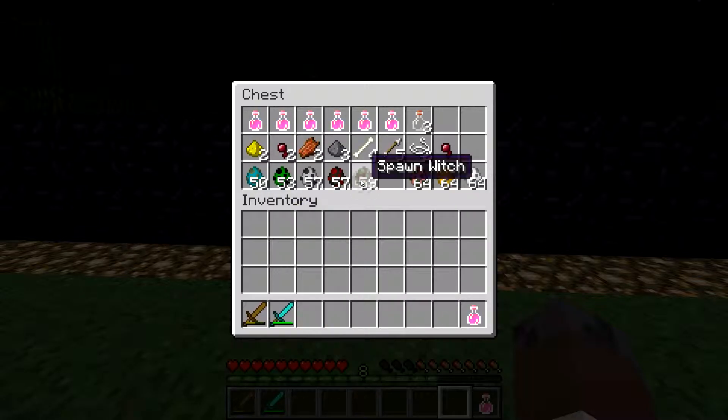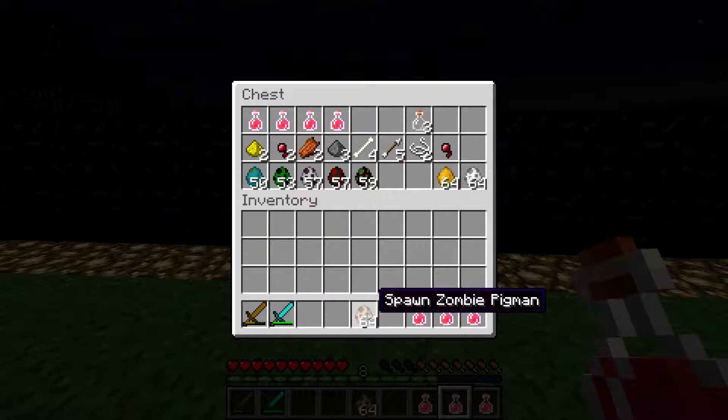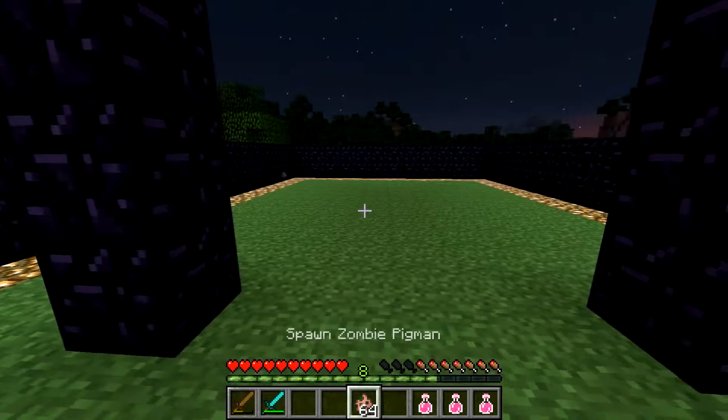Those are the common ones. We're not going to do Enderman because they're just too hard to fight until you have armor. But when we go into the nether, these are the common ones: Zombie Pigman, the Blaze, and the Ghast. So let's fight those guys.